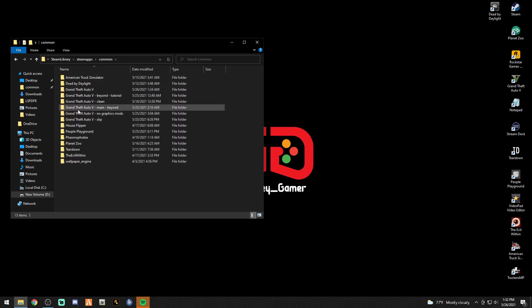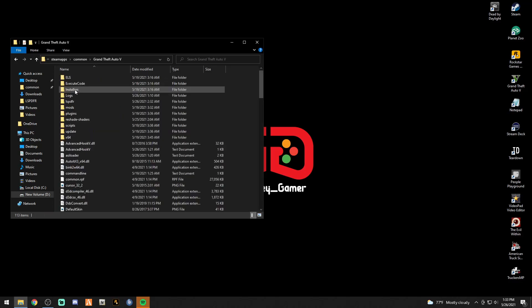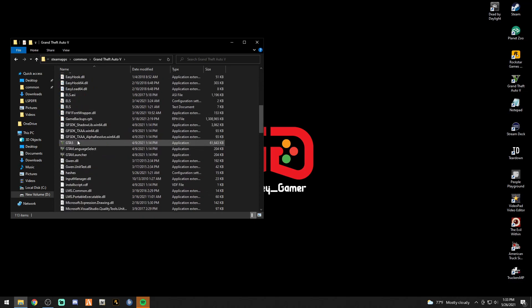Here are all my Grand Theft Auto folders — I only have six this time, I usually have about nine. Double-click your Grand Theft Auto V folder; you only need to open one if you have multiple. Scroll down and hover over the GTA 5 executable — it will show you the version right there. Mine says 2245.0.